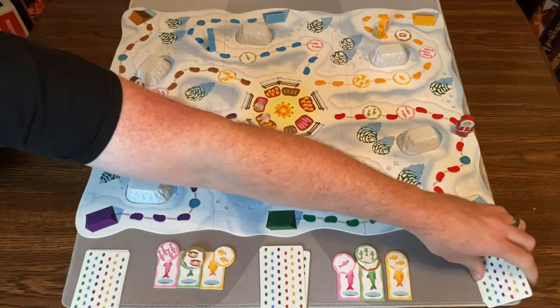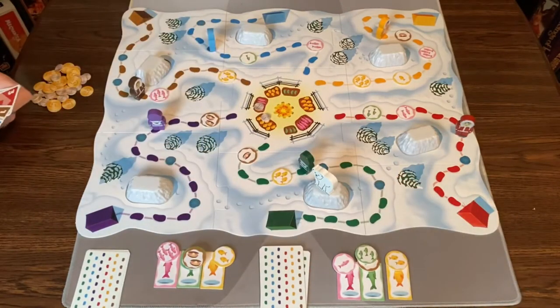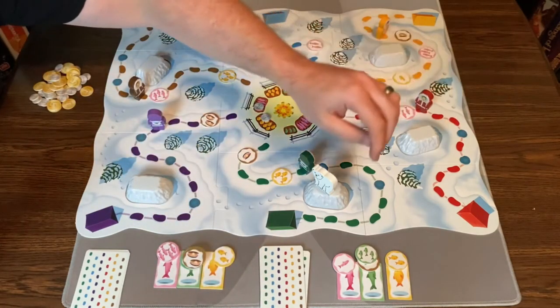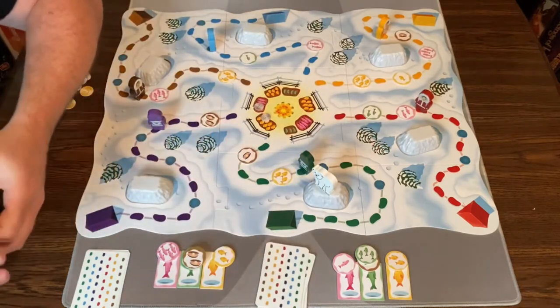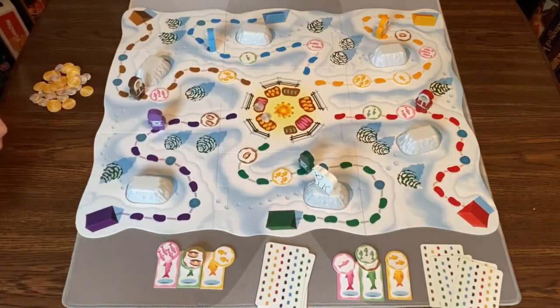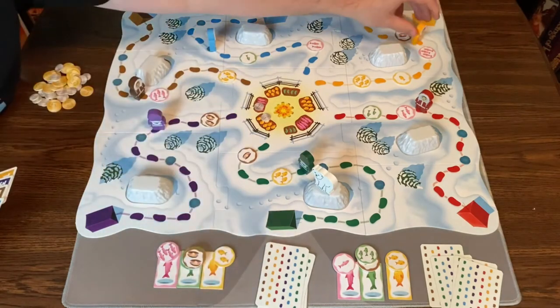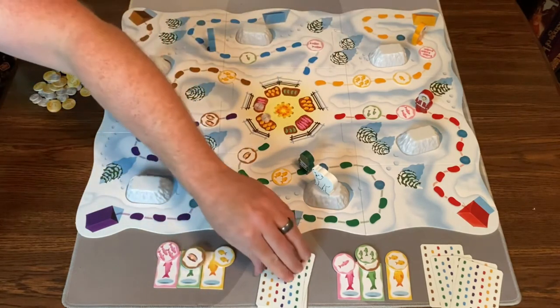Back to this player — they move red three, draw a card. I can't move red anymore, so I move yellow two and draw a card.